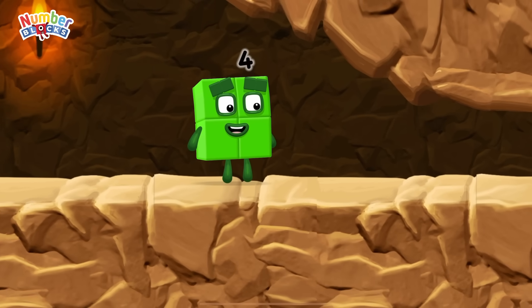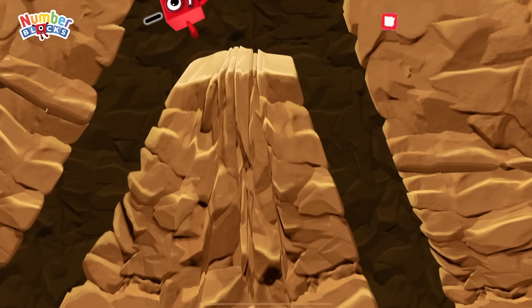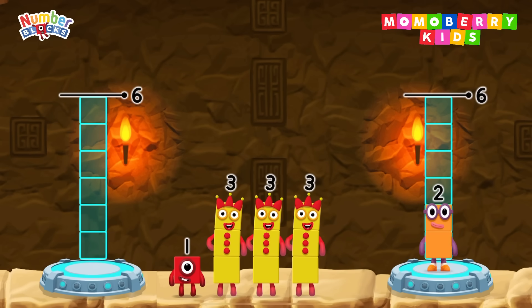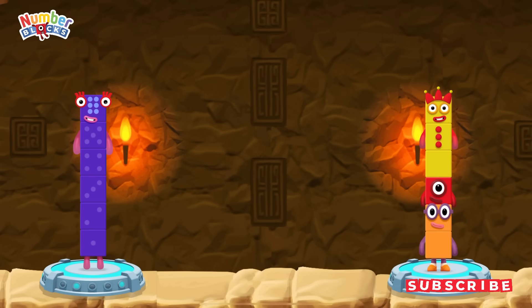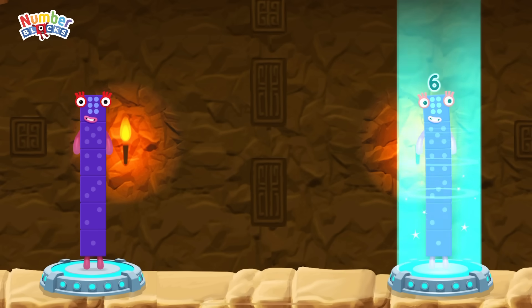I am not so sure 4 is going to fit through there. Whee! You made it! Share the number blocks evenly to make 2 groups of 6. You solved it!